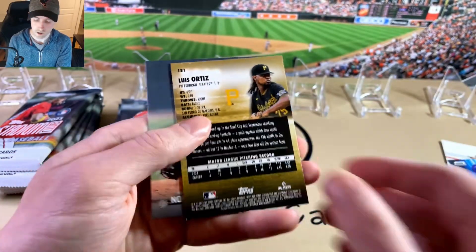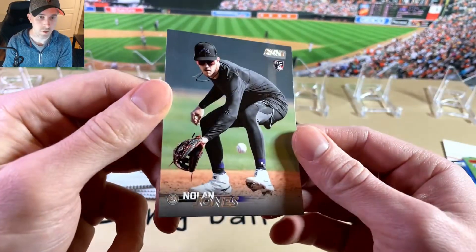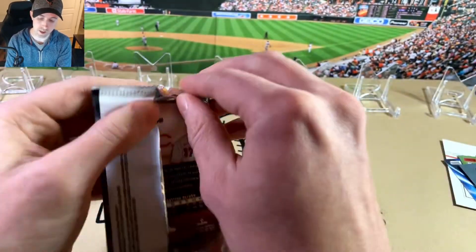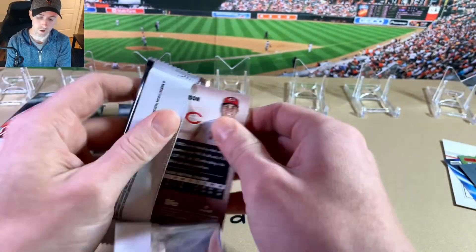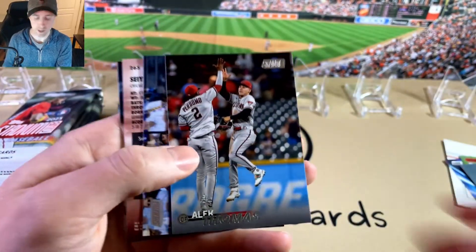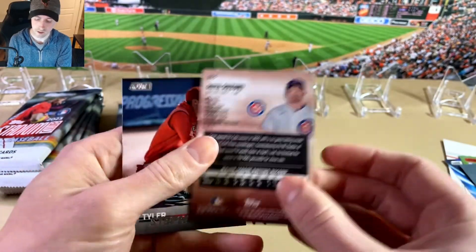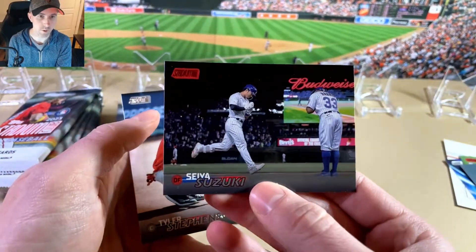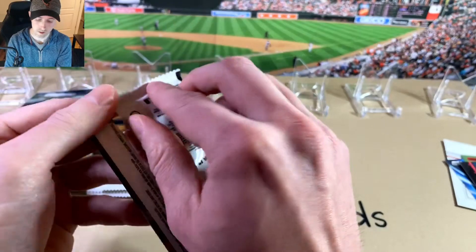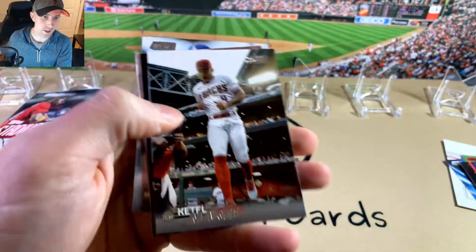Got a Mookie. Ortiz — it's a red foil. Pirates there and a Nolan Jones rookie. From what I've seen, these blasters have been pretty good, you know, like 25-30 bucks depending on where you go. You get a nice variety of parallels. Stanton, got a Suzuki and that's a red foil. Almost wore my Cubs hat for this break. It seems like you basically get some insert or parallel in every pack.